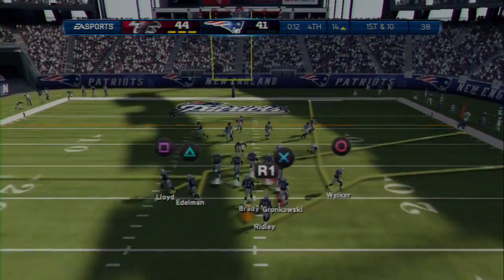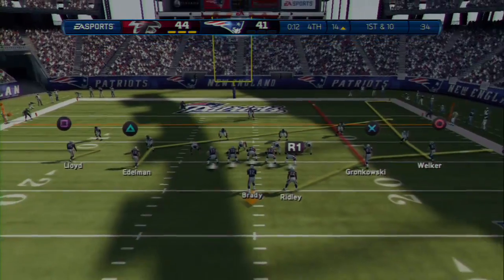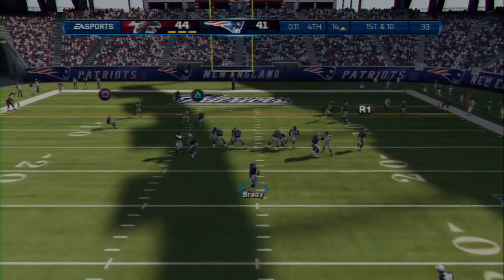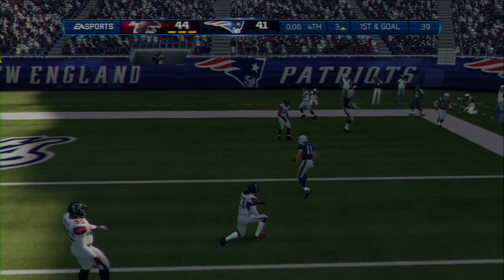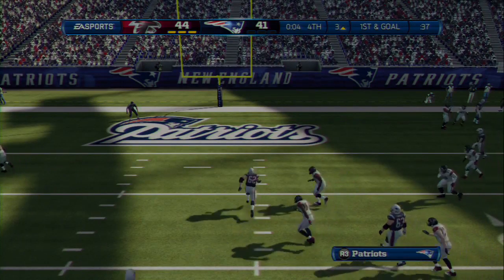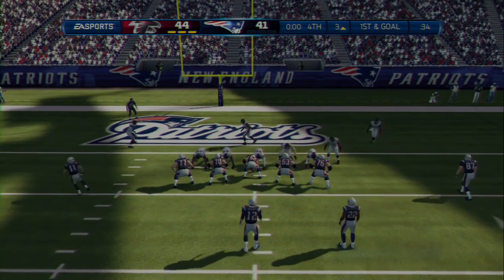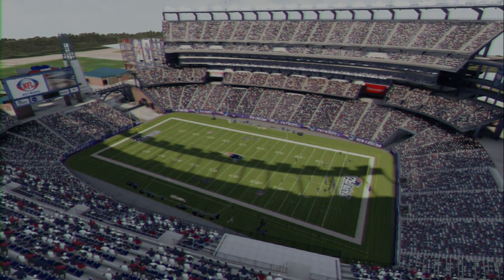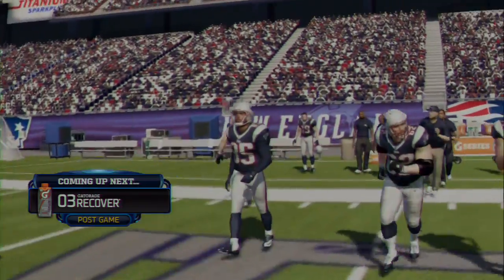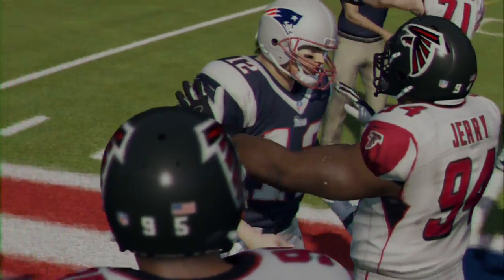Turn for one shot for the end zone — maybe play number six coming up. First and ten — the quarterback throws to the right, gains eleven. They get set quickly, ready for another snap. The offense heads to the line for the seventh play of the drive — make him get it off — no! I should have done that.